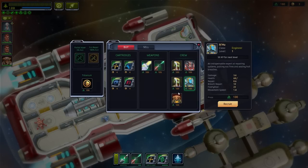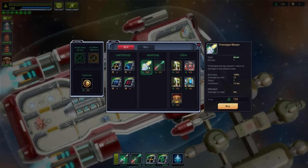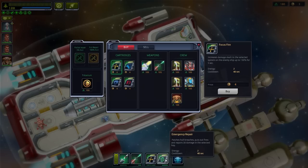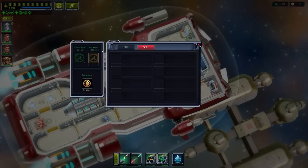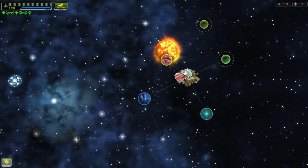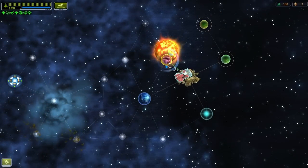We've got weapons — a small laser or a prototype blaster that deals no damage to the enemy crew. Focus fire. And there are abilities like emergency repair — patches hull breach, puts out fires and repairs. We don't have anything to sell, so we just carry on. It doesn't seem to be like a fuel gauge on this, however, so I guess that's a little bit different.